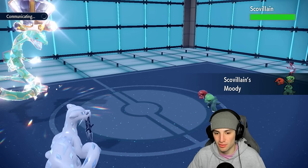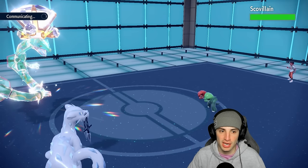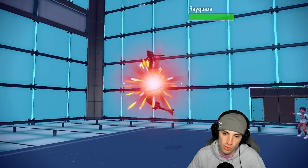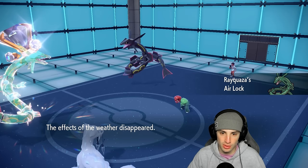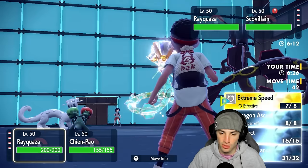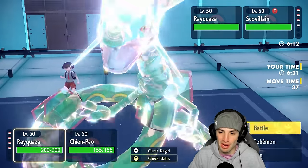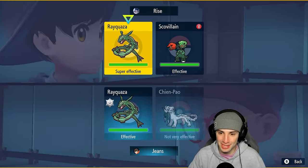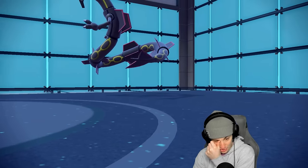Skeledirge goes Moody — defense drops, special attack goes up, just all over the place. They throw out their own Rayquaza. I do outspeed, so I'm just going to Extreme Speed their Rayquaza and take it out. Are you plus four? Yeah, you are — my Rayquaza's just gonna kill yours, simple. Then I'm going for an Ice Spinner into Skeledirge. But they withdraw Skeledirge — who's taking this Ice Spinner? Moltres. Okay, neutral damage. Oh, shiny fire chicken — that looks sick!